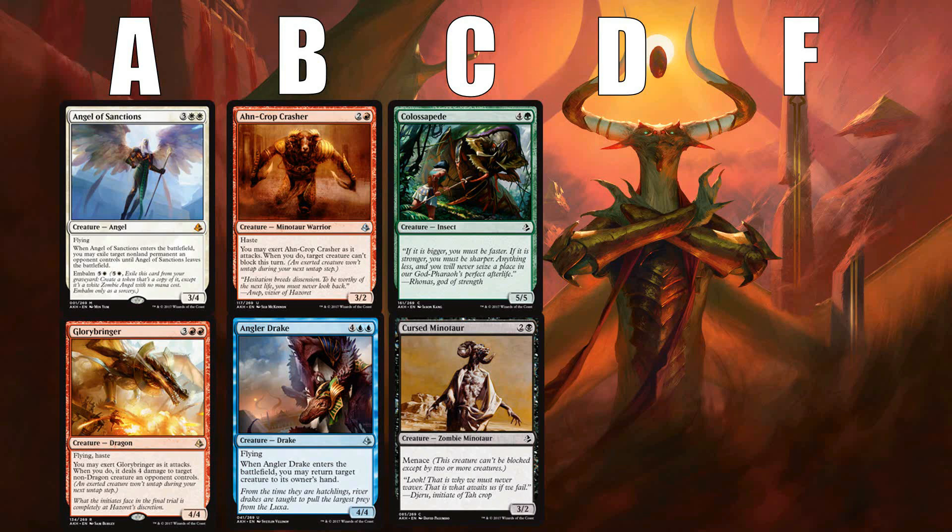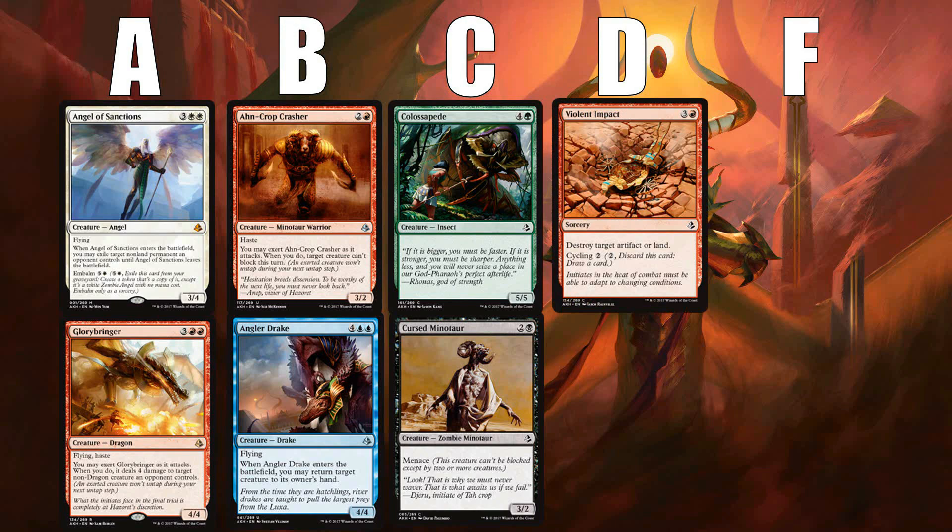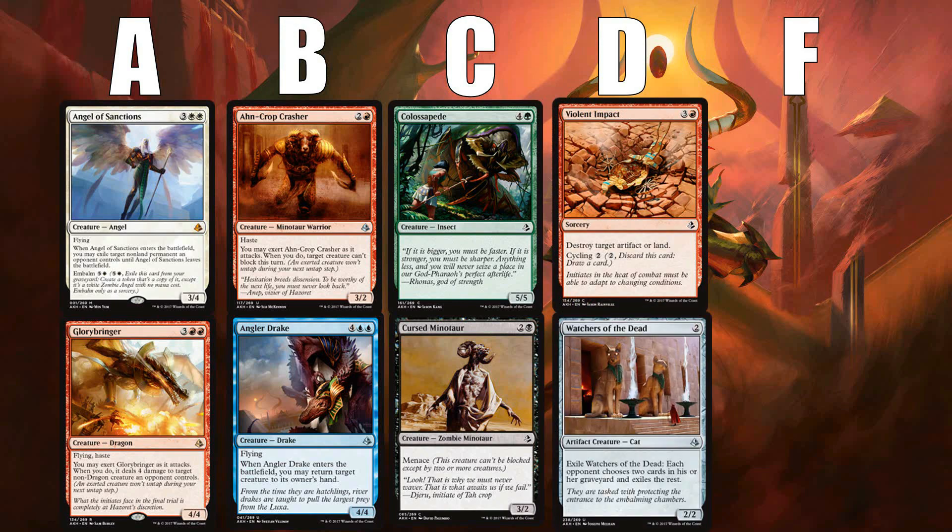D's are cards that are playable but just barely — cards you generally aren't happy to have in your deck. They usually only end up there when something went wrong in your draft, like being unsure what colors you should be in. There were actually a lot of D's in Amonkhet because Cycling made what would otherwise be F's into D's. Examples are Violent Impact and Watchers of the Dead. You'll play them when you have to, but you don't really want to.